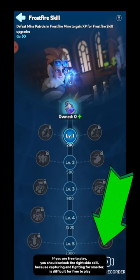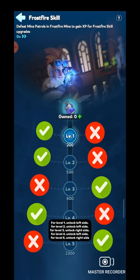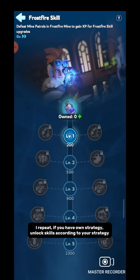This is how you should unlock skills one by one. For free-to-play: level 1 — unlock left side; level 2 — unlock left side; level 3 — unlock right side; level 4 — unlock left side; level 5 — unlock right side. If you have your own strategy, unlock skills according to your strategy. To unlock these skills you need XP.